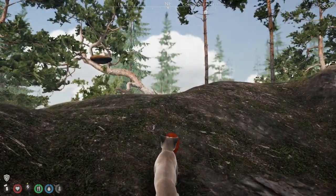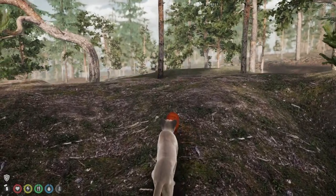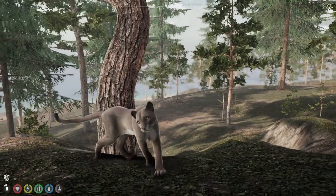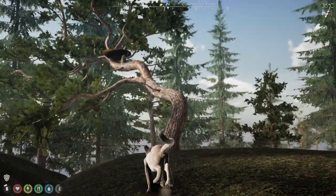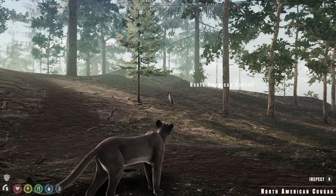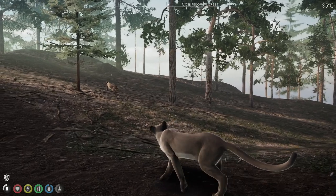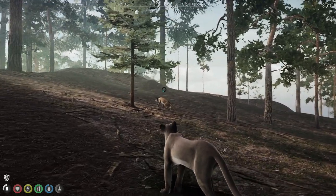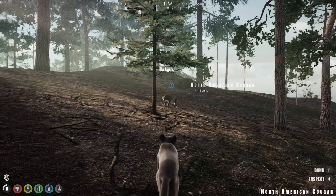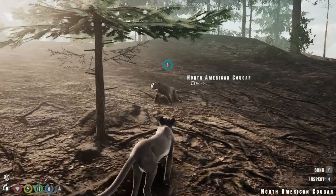There's a huge nest up in that tree — I bet that's for the birds, because there are eagles and ravens that are playable. I can't get up there, just out of curiosity. I heard sniffing, and then I noticed there's another cougar. Are you a friend? I think you may be a friend. It does allow us to bond — does this mean we can become mates?